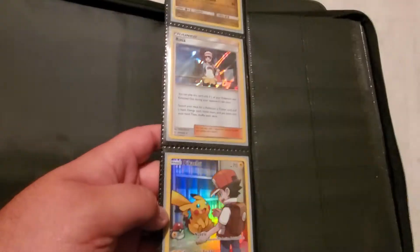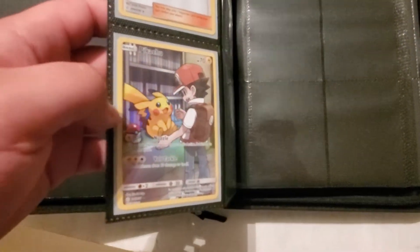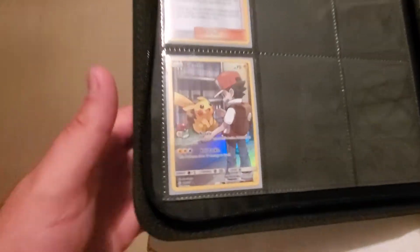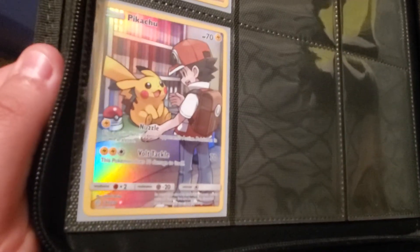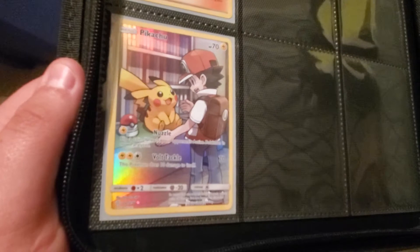The Drampa is only worth about a dollar, but here's where the pulls get interesting. We got a Rosa Holo worth about five dollars, and then my favorite card in my collection right now is this Pikachu — worth about ten dollars according to TCG Player. I just love the artwork. I mean, it literally is what Pokémon is to me.